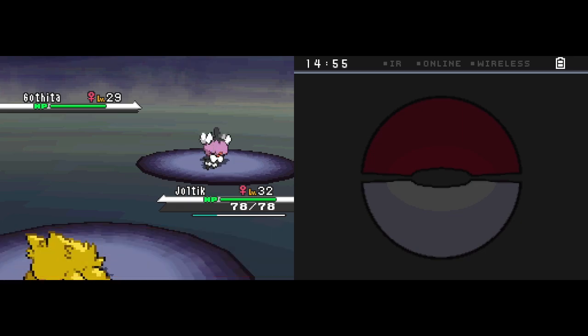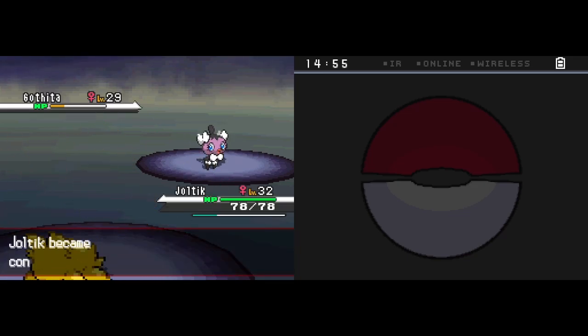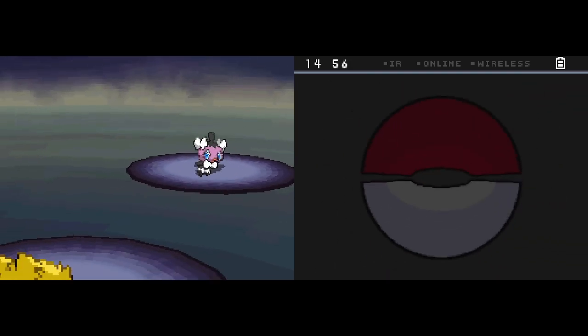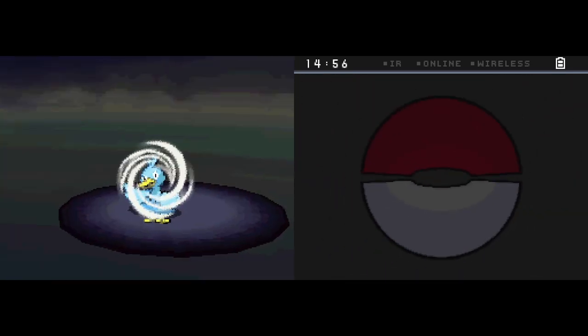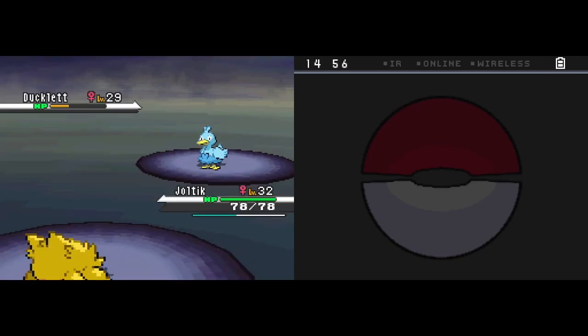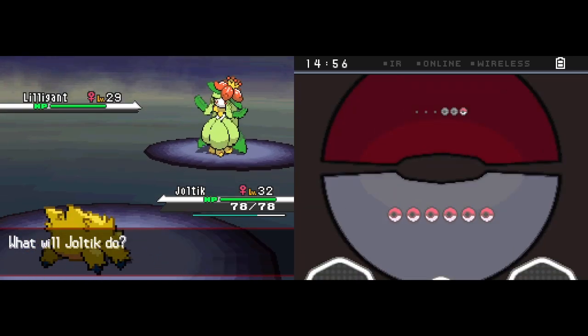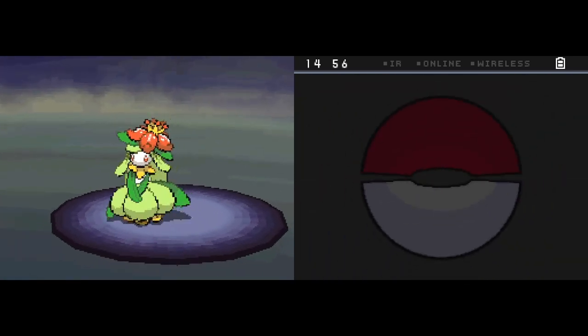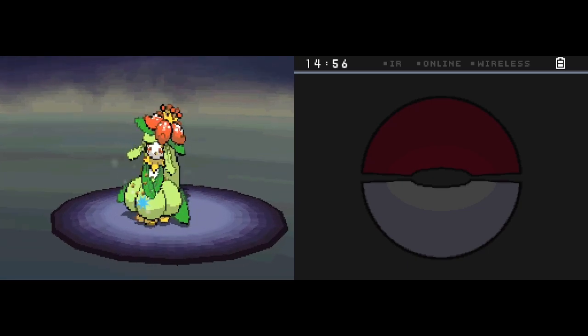We're going to try Bug Bite here - it is weak to that. We do have the type advantage so damage is not bad. Too bad we got paralyzed. Might not be able to land our last attack, but that's okay. If we didn't get the breakthrough, it would have knocked us out, which would not have been fun. Bug and Electric does have some decent type synergy - we're not weak to Flying anymore, and we're not weak to Ground either. They cover the two types decently.